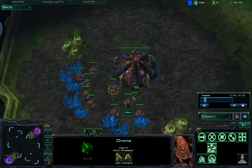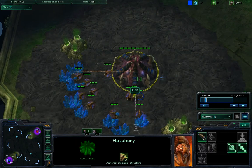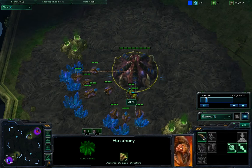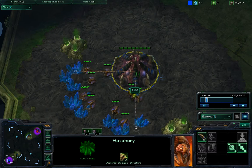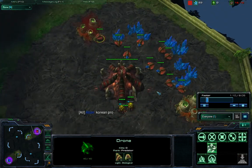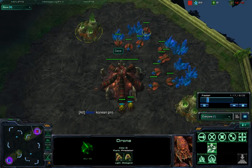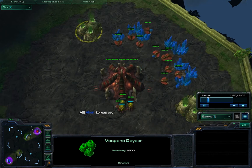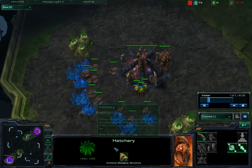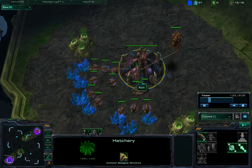Here you can see the beginning of the build — I make 9 overlord and I really don't do it any other way. This other guy is using the extractor trick; he makes 12 out of 10 supply. That's kinda nice to cancel those extractors but I don't think it's worth it. I never really liked that style in SC1 and I haven't used it in this game either.